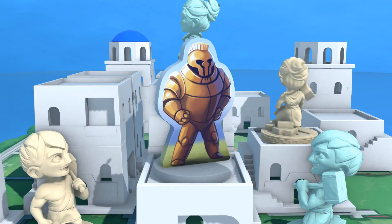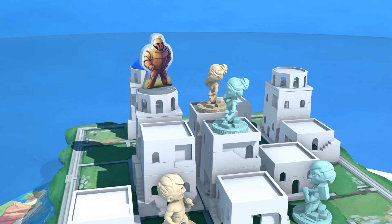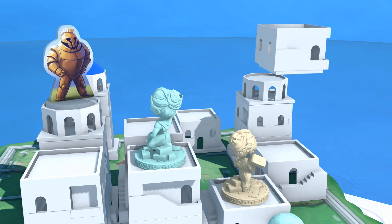He can be summoned from anywhere on the island, or from your God card when you need him, and he can even be summoned to the block you just built. If you like where he is, you can just have him stay there and guard that space as well, even if your worker moved away.